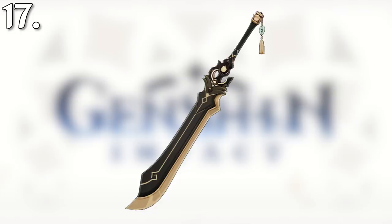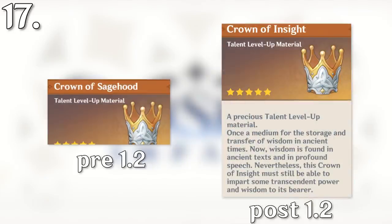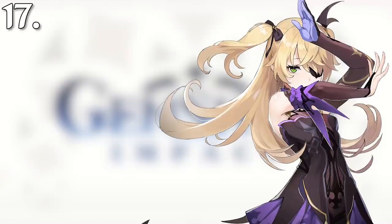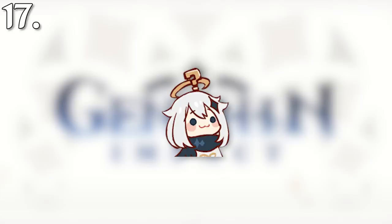Other names have changed with updates too. Before 1.2, the Crown of Insight used to be the Crown of Sagehood, the Prototype Archaic used to be the Prototype Amunus, the Blackcliff Agate was the Blackcliff Amulet, the Prototype Star Glitter was the Prototype Grudge, and the Prototype Amber was the Prototype Malice. Kaeya's passive talent Glacial Heart used to be Heart of the Abyss. Fischl's passive talent Undone Be Thy Sinful Hex used to be Lightning Smite. The specific reason for these changes was never officially revealed, but we can assume it's to be closer to the meanings of the untranslated versions.